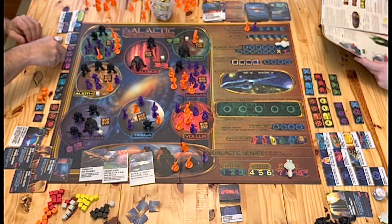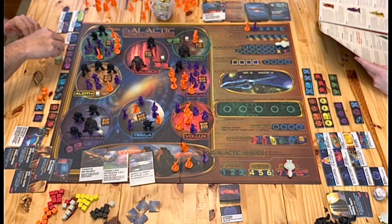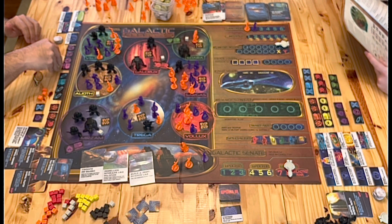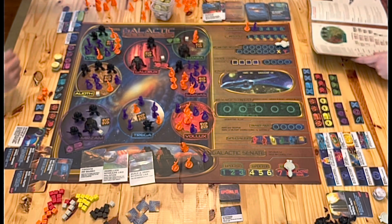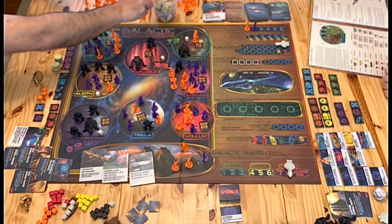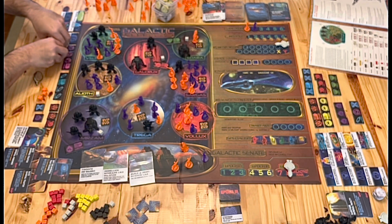I'm sitting on fifteen points from that. That makes up the difference — it definitely does. I think a couple of sciences that you were able to buy made a big difference. Here we go — galactic war. Do you want to take a planet and go clockwise? Let's start right here. It is currently six to five, so they will attack me first. They get eight cubes.